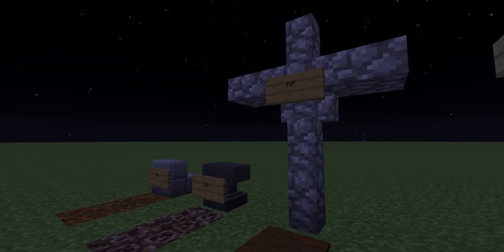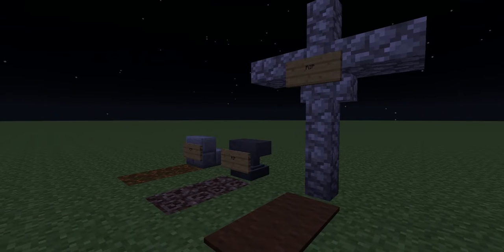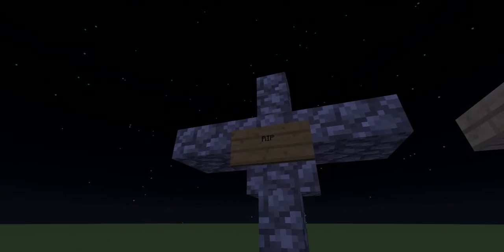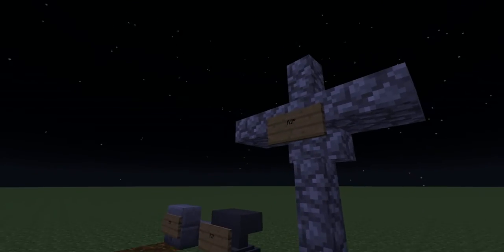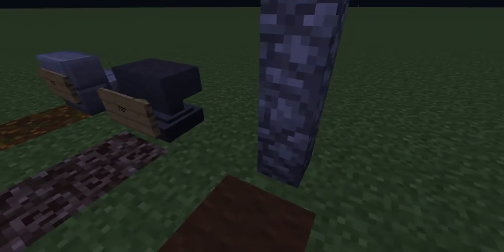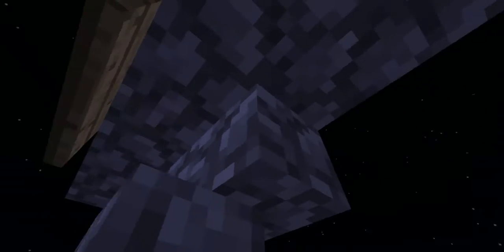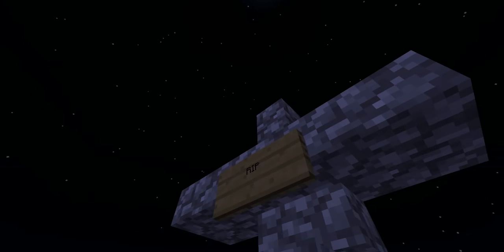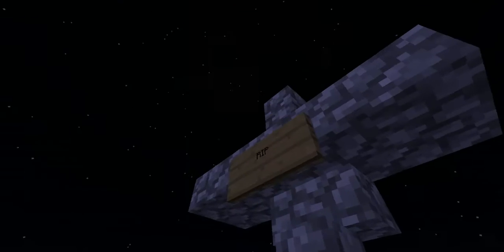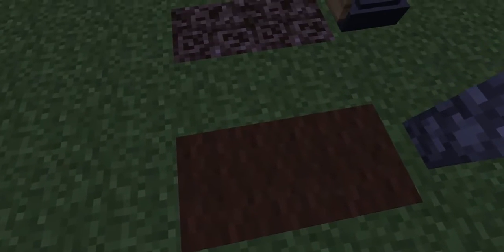Next up we have the stone cross. These aren't really as popular nowadays, but they used to have lots of crosses for gravestones. This one's simply just some stone fences with a stair block like that, and two slabs, and another fence right there. Of course, you can also use mossy fences. And I have carpets here.